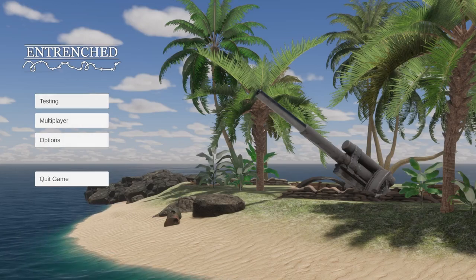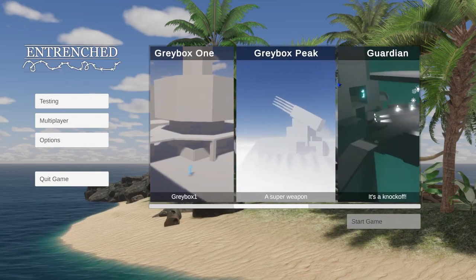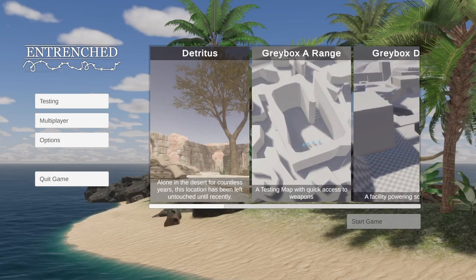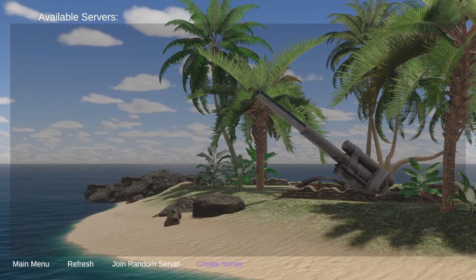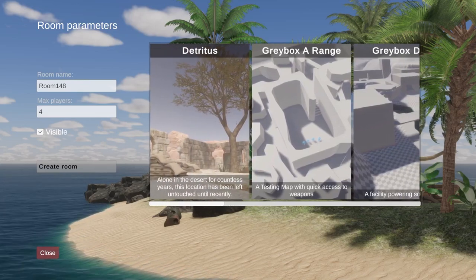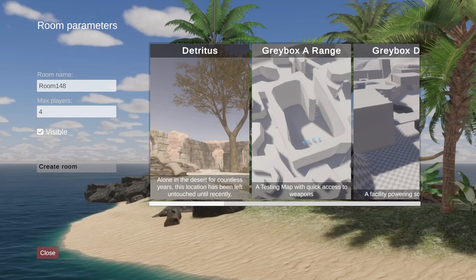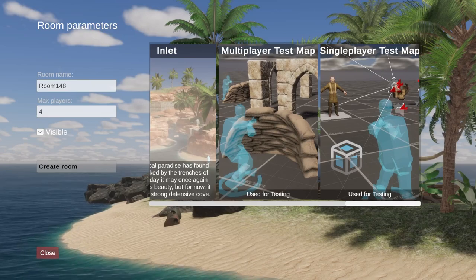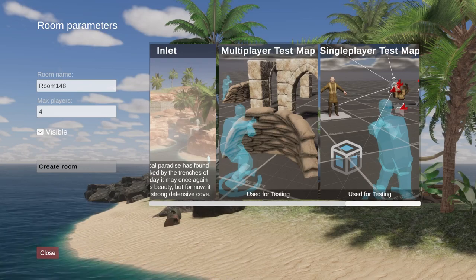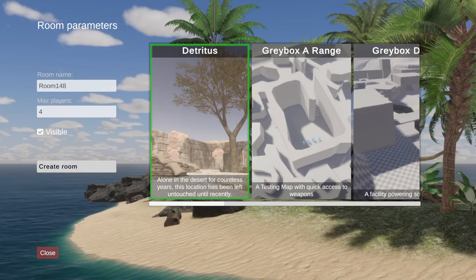You can see here our menu is working nice and smoothly. We have a testing option which is pretty much just a single player option for us so if we want to just jump in we can test things and it'll load really quickly. Whereas the multiplayer option actually needs to connect, and once connected we can go create server and choose our level. Now I'm going to go through every single level here and explain what I intend to have. Some of them are a little bit more complete than others and some of them are 100% not really intended for end consumer playability.